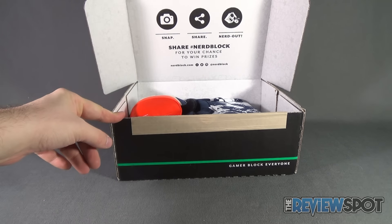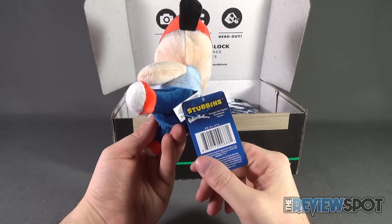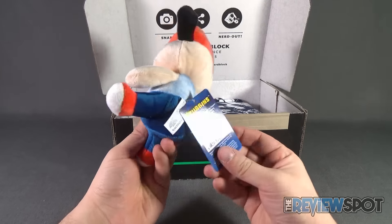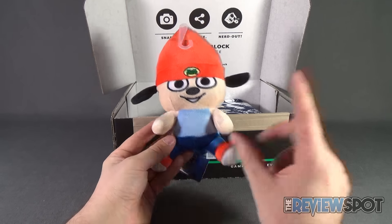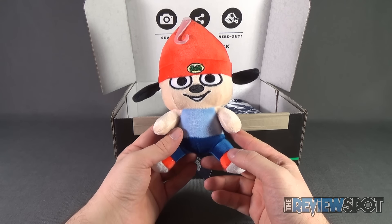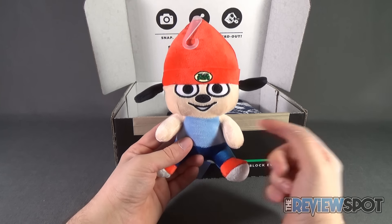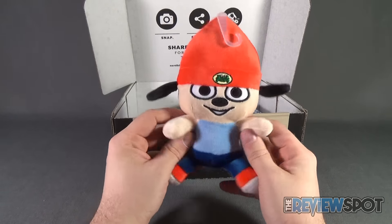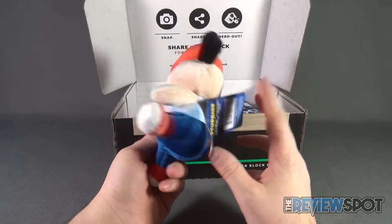The first item we get is a Parappa the Rapper Stubbins plush — a red beanie variant. It's an official licensed product from Stubbins, a trademark of Cool Brands, the maker of Parappa. I didn't actually own Parappa the Rapper, but when I originally had a PlayStation, I used to get those free trial game CDs that came with magazines. One of them had a Parappa the Rapper demo — I think they only gave you like two levels — but it was part of my original entry into PlayStation gaming. Very cool to get this.